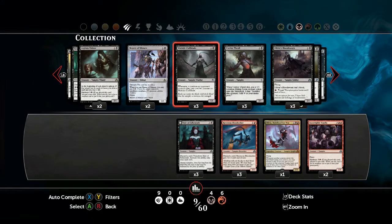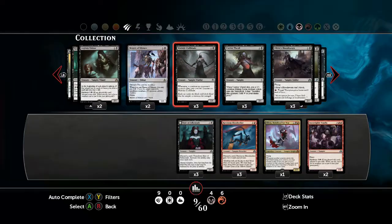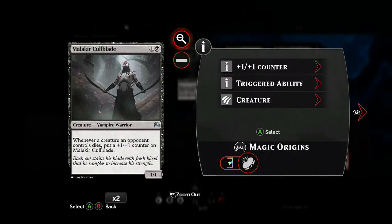Because this deck is so offensive-minded, you can add in another vampire by the name of Malakir Bloodwitch — or Malkia Coalblade. Whenever you manage to kill anything, this creature will slowly build up, and once you've got it over a certain amount, especially when combined with first strike enchantments, you can basically watch as it keeps growing as it kills off your opponent's creatures repeatedly. Plus, it's rather cheap to play, even though it starts off as a 1-1.